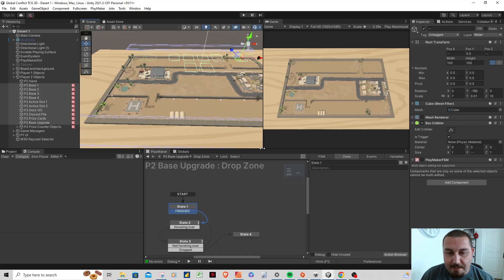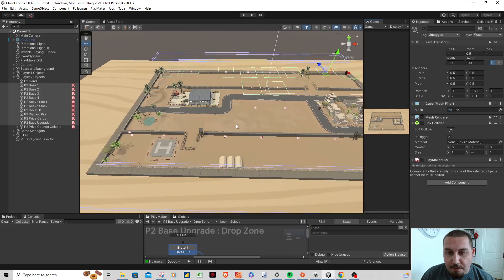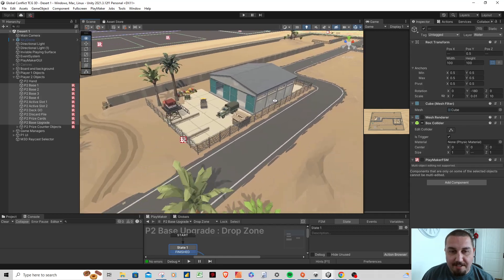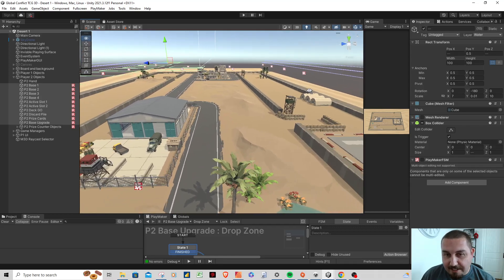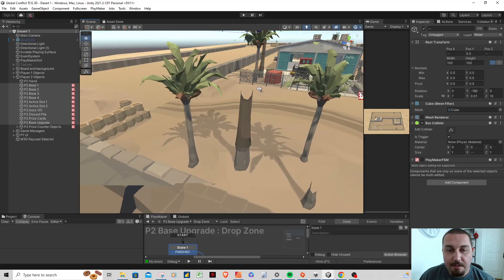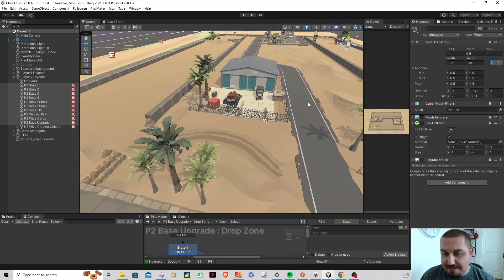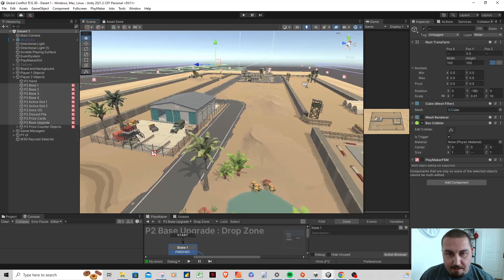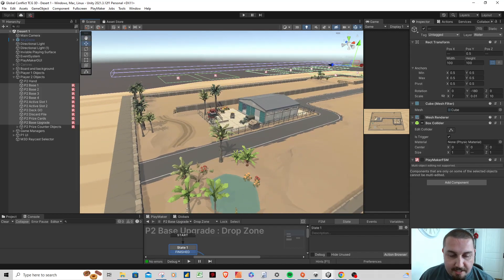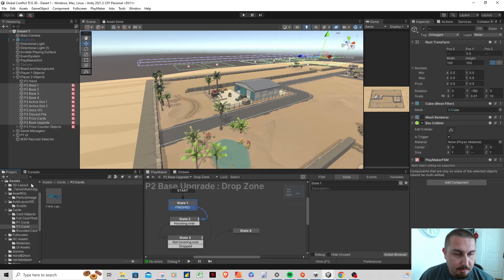Let's take a look at the game board. Not much has changed yet — I haven't added any new effects or assets. I still have the same factory and same bases. Eventually I'll update this and add more particle effects, animations, and things like that, but I haven't really focused on this too much.